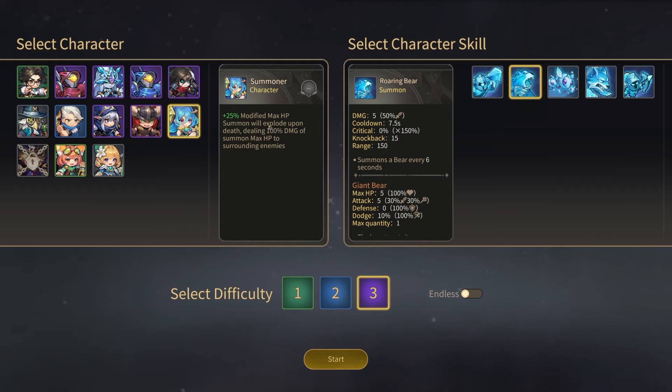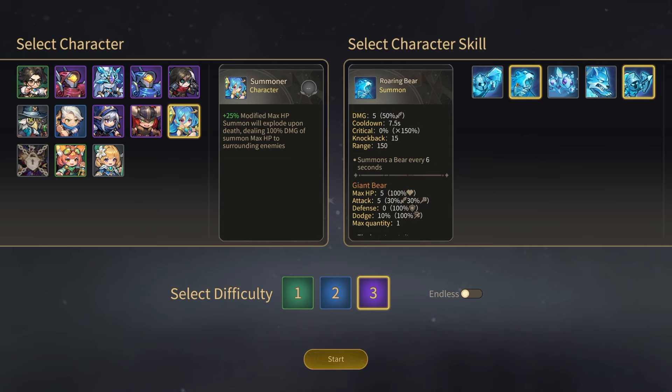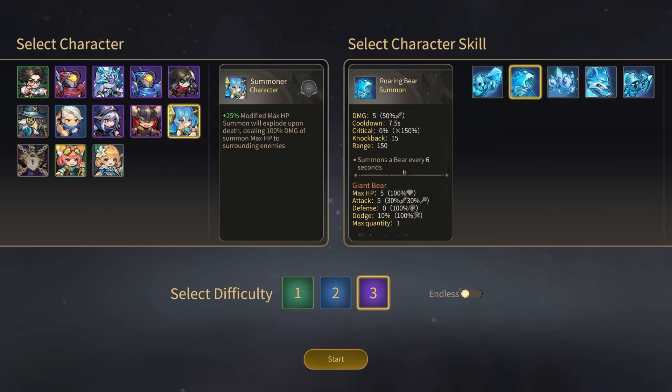Whenever her summons die, they'll explode upon death, dealing 100% damage of the summon's max HP to surrounding enemies. So there are a couple different ways we could do this. We could go with the Archer Summon, which has a lower HP but summons much quicker — every three seconds. But you can only have one of these. I do think there are ways of increasing this quantity, though, if I recall. But I think I want to start out with the Roaring Bear. The Roaring Bear has a taunt, and that seems pretty good. The bear scales 100% off of our HP, and since the bear's going to be taunting, it's going to be targeted down, and then it will explode when a bunch of enemies gather around it.